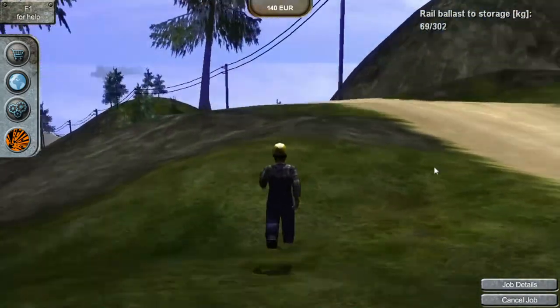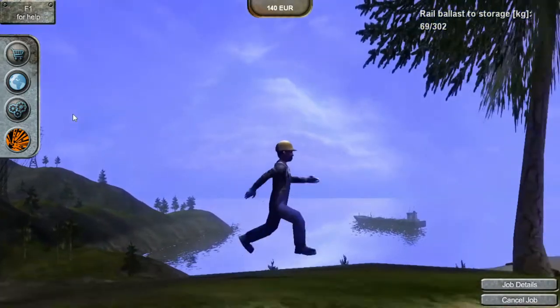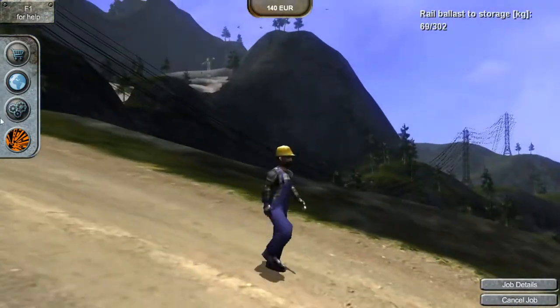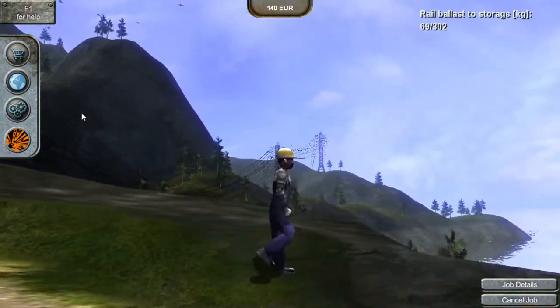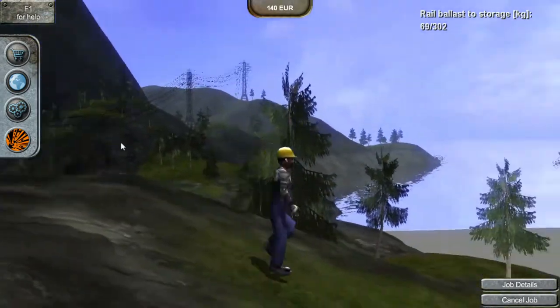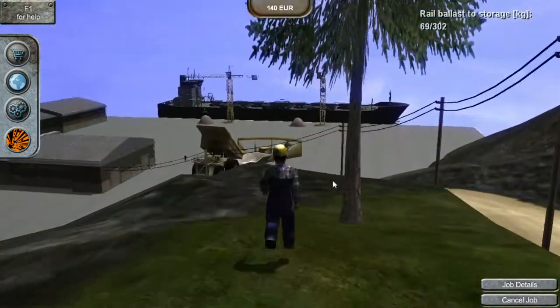Look at my guy running — he's a pro athlete! Look at that form, man. You know, they say Bolt was taught by this guy how to run, that's why he's so fast. The only reason he wasn't in the Olympics is he's too old now — might break a hip.